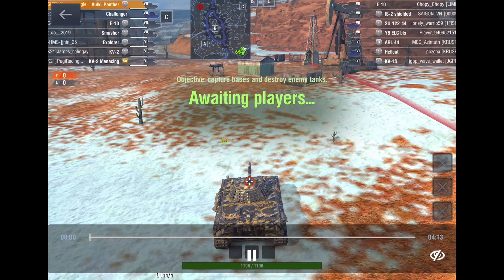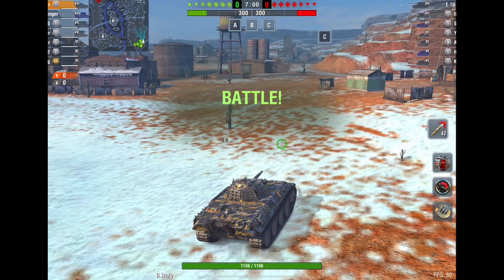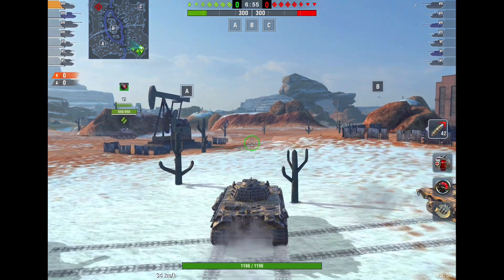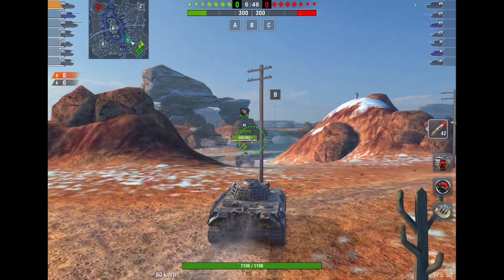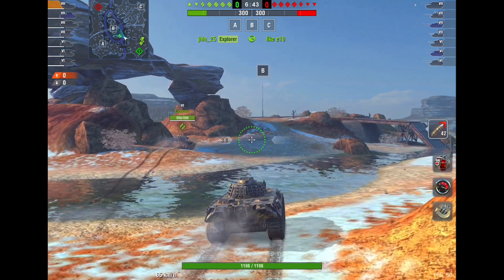Moving on to our next game on Canyon. Looking at the lineups — E10 again. They have an IS-2, can't be deadly. We have a Challenger, not the best tank. We have a Smasher — that's a little bit unfair. And two KV-2s — we are derp heavy. If you include the E10 in there as well, that's like four derp guns pretty much. I think we've got the advantage here. Let's just hope the Smasher knows what he's doing, because a good Smasher rips through teams — a bad Smasher just lets everyone die.